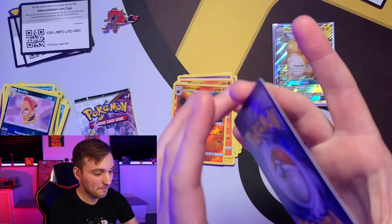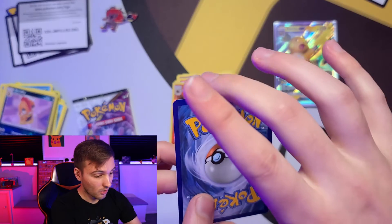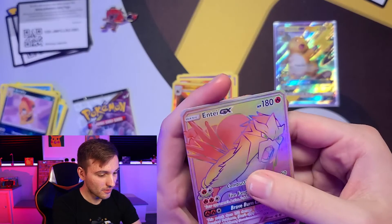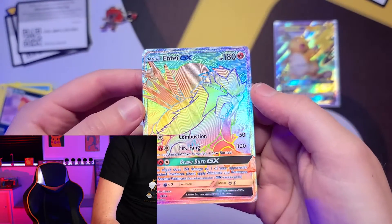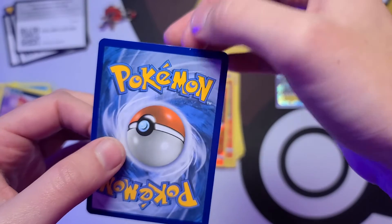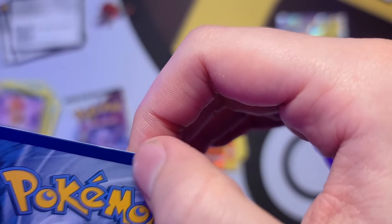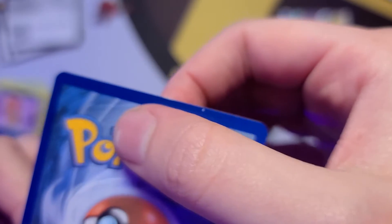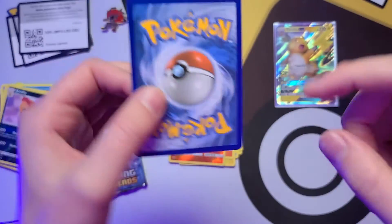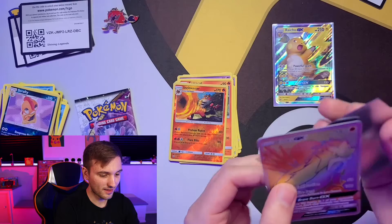We pulled an Entei GX! That is an amazing pull — one of the best things you can pull from this set. I totally forgot about this card. Absolutely beautiful pull. The centering looks great, there's a little white spot right up here that looks like it's on the card itself, and there's some whitening along the top.